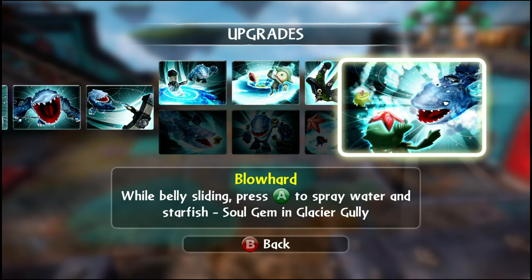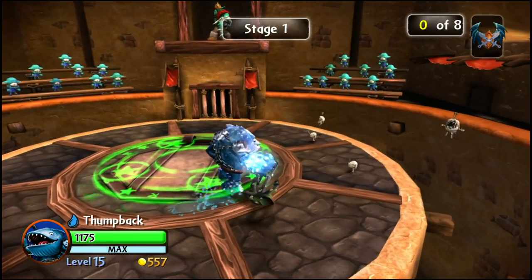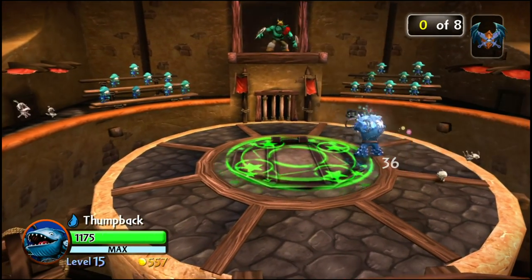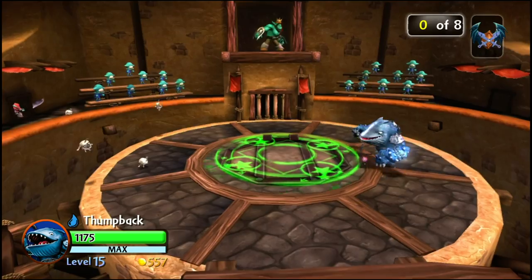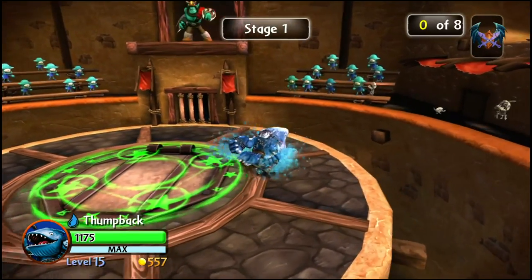While Belly Sliding you press A to spray water and starfish. The basic attack is just this anchor attack and it's maxed out so it does 36. Let me show you the Belly Flop and Slide real quick — there it is right there.